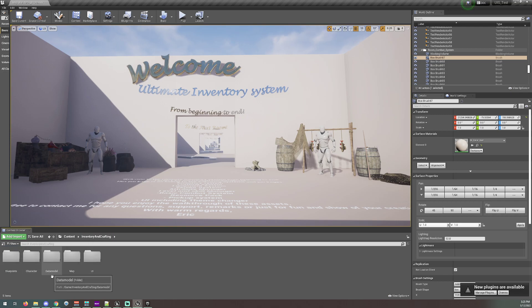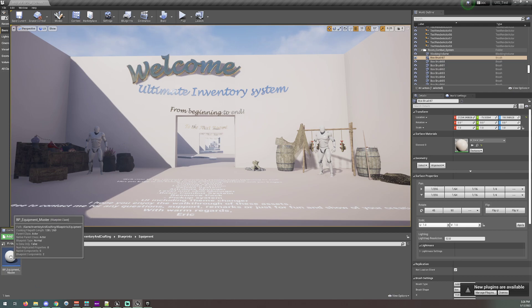Next up, we want to go into our data model — but first things first. Let's go to the blueprints folder. There is a folder called 'equipment,' and in here there is a BP equipment master. What I recommend you do with every single blueprint actor that you want to have spawn in your character's hand when you equip it — create it as a child of the equipment master. I ran into some weird issues when I created a random loose blueprint actor, so I recommend doing this. I'll call this 'BP equipment flashlight.'